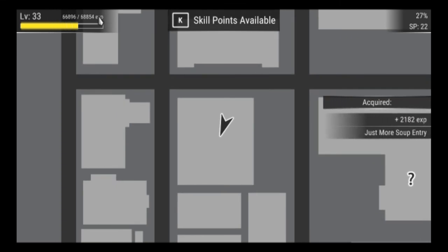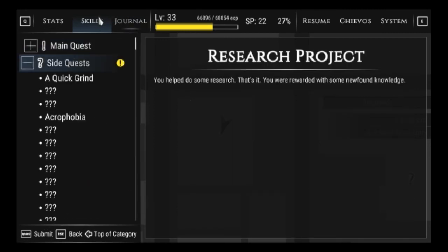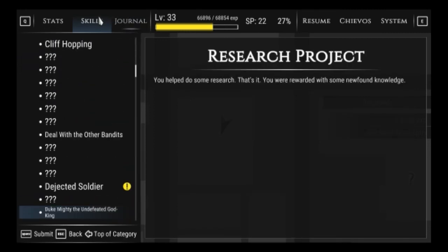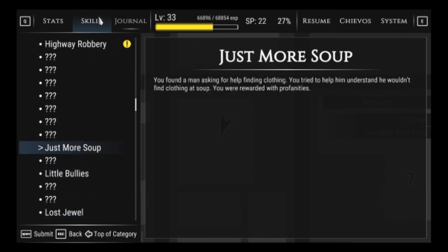Just more soup — yo, we have to watch that one, I really hope it's a really long entry. Just more soup: you found a man asking for help finding clothing, you tried to help him understand he wouldn't find clothing — it's soup. I can't — it's just more soup. Why? We're at soup, folks, we are at soup.